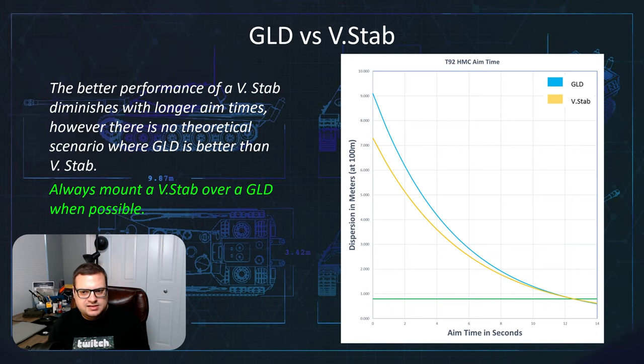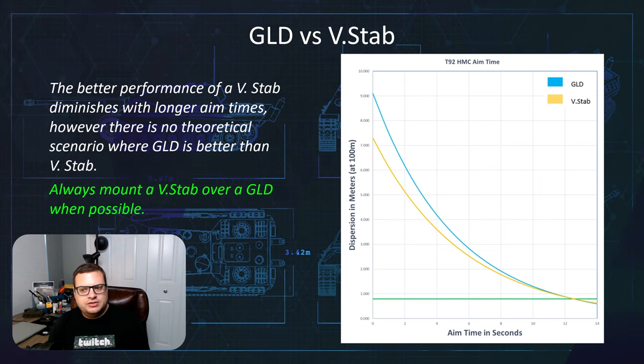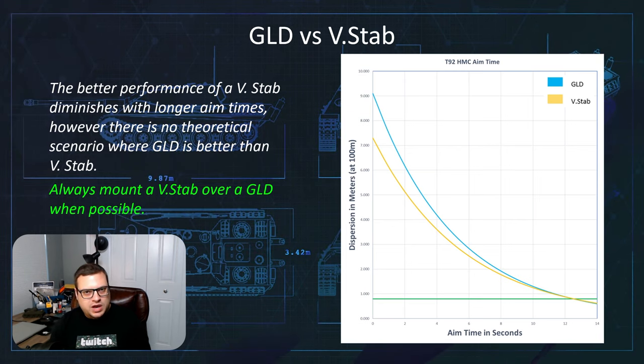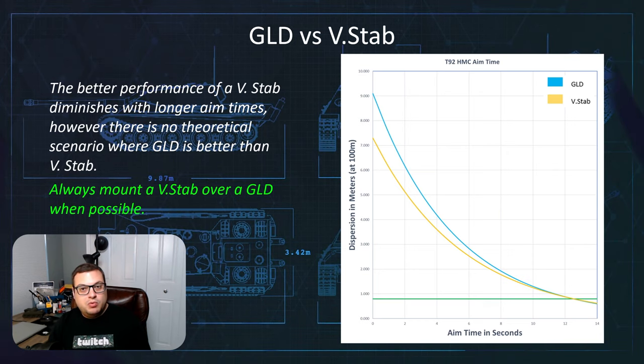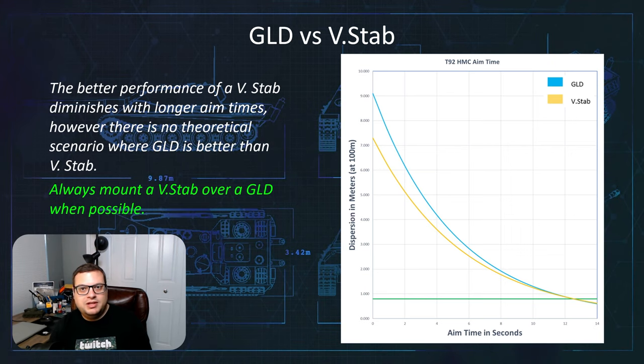So as you equip your tanks, always, always, always mount a vertical stabilizer over a gun-laying drive when possible. Yes, I know you can mount both at the same time, but when you're trying to choose between one or the other, always go vertical stabilizer.